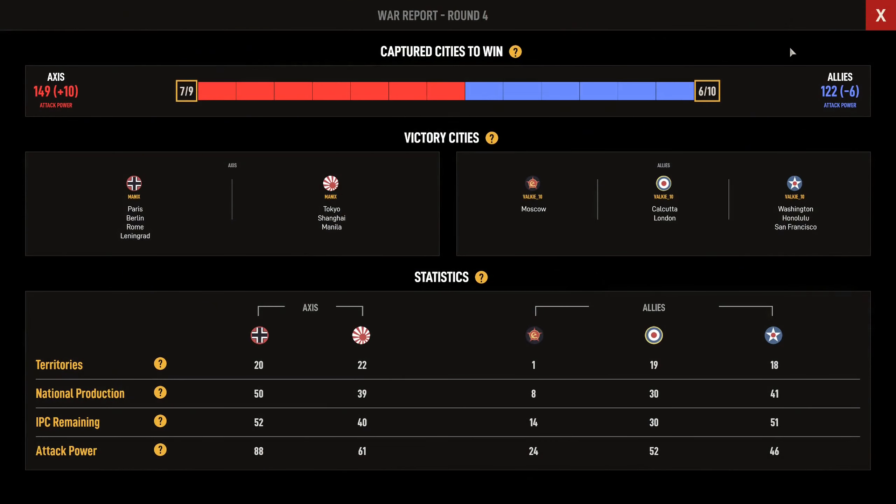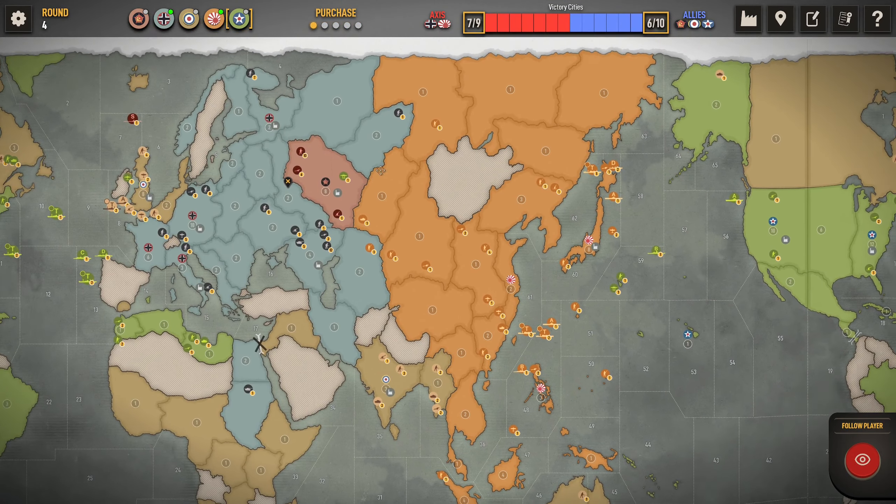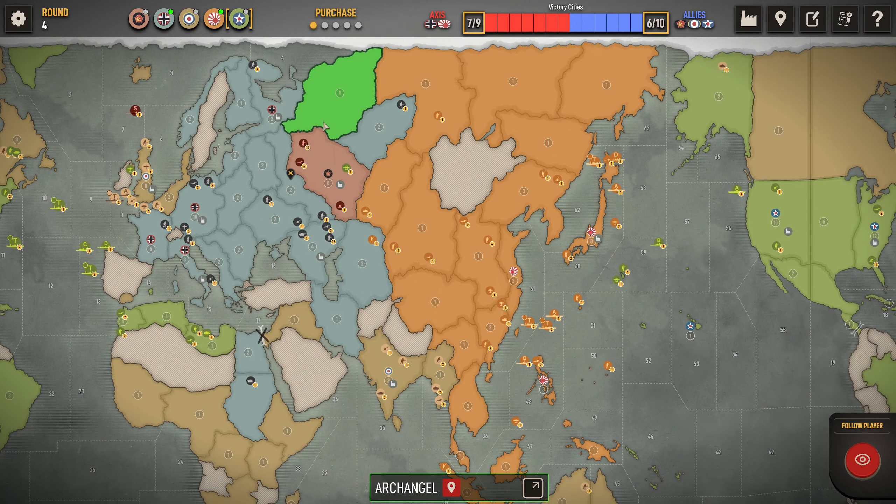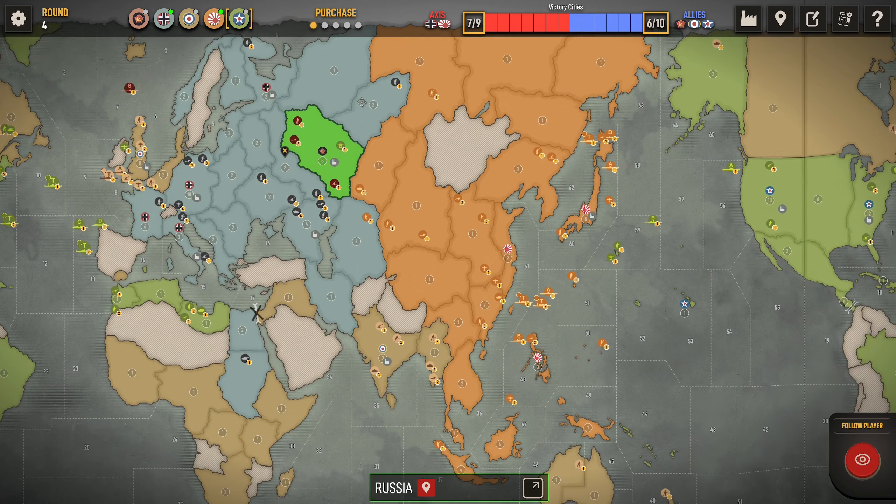So at the end of Japan 4: 122 vs 149 attack power, which is not terrible. I think the position is stronger than this indicates — it's not always the full story when you look at attack power. National production is pretty big, and having the Russians producing only 8 currently — just Moscow — is pretty good. Next round they're going to be hopefully equally as poor as they are now. Looking good. I think we're just going to wrap this game up. Hopefully we can get odds on Moscow for Germany 6 and close this one down fairly quickly. I'll see you back for round 5.